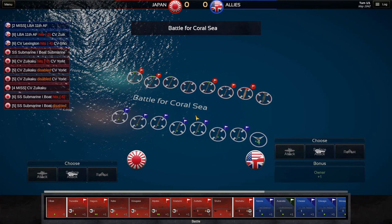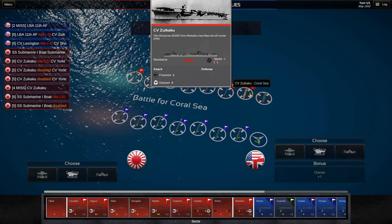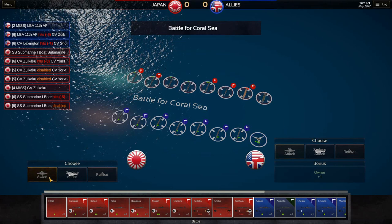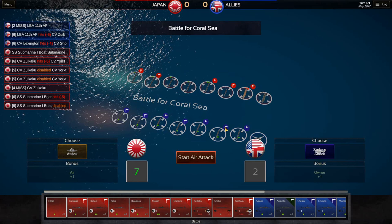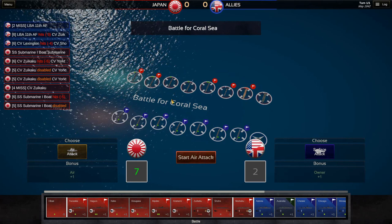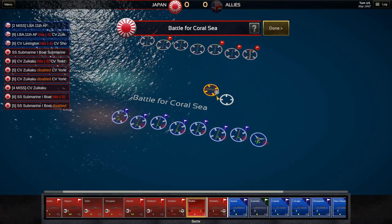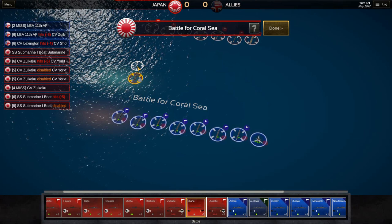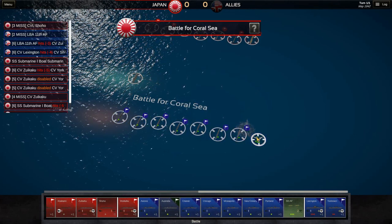The battle continues and is still going. Surface or air attack again. It's still very beneficial for the Japanese to go for the air attack, so I'm going to choose that. The enemy will choose surface attack, and we win again. By the way, at any point during this battle, either side can retreat and save the rest of their naval forces — something you'll definitely want to consider once a battle really starts to go out of favor for you. I still think the battle could be won by either side, although this does complicate things.